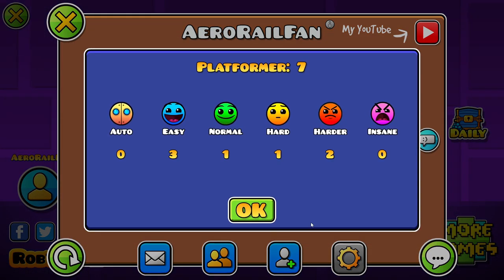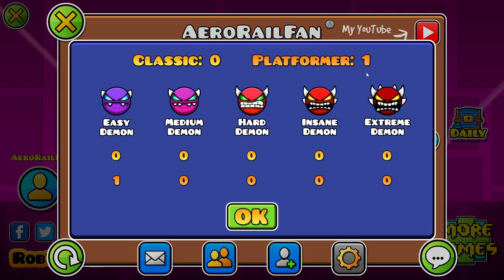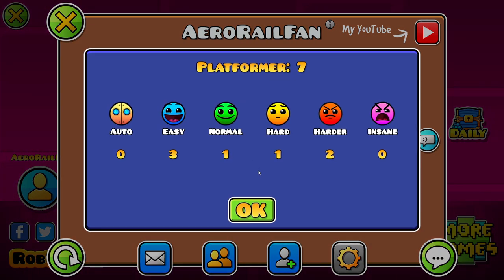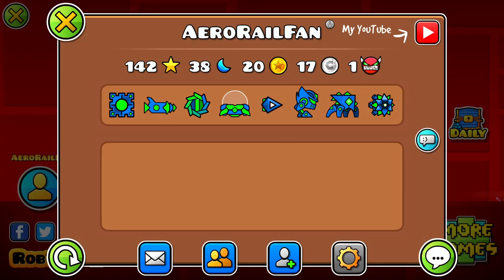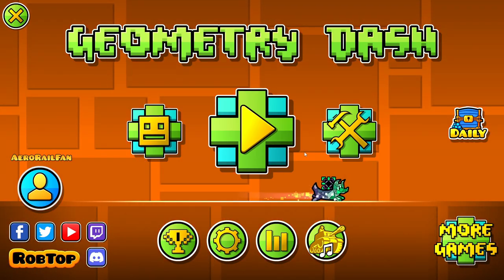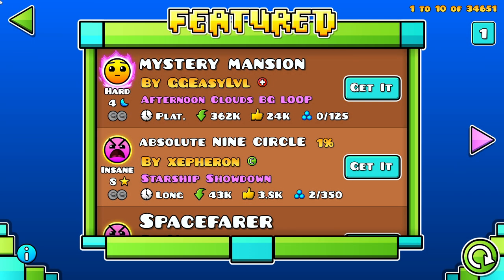You can also see how you got stars from different sources, and you can earn moons from normal levels too. There's the classic demon tracker which was always there. I think that's the update — I hope you enjoyed this little video, thanks for watching!